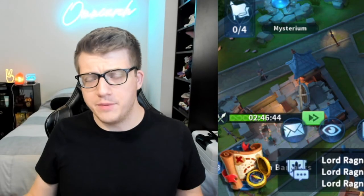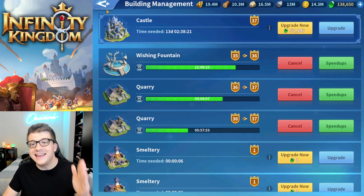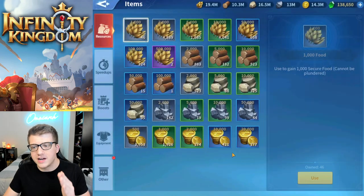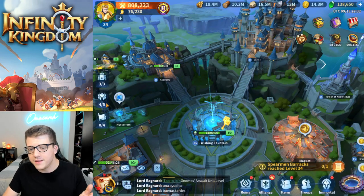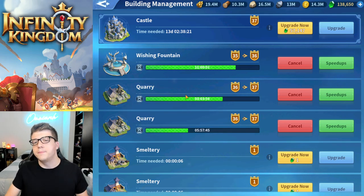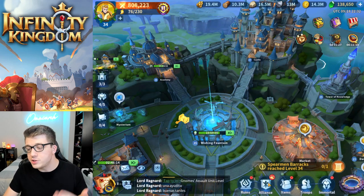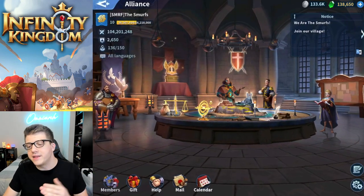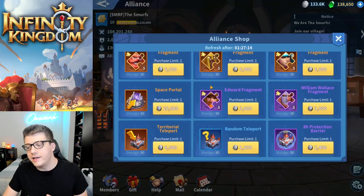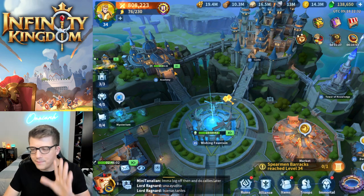You might be asking how do you have three builders? When you first start the game you have one permanent builder. You also have a second builder you can get from contract builders — you get a few of those items for free at the beginning. If you run out, you can buy them for gems, about 90 gems, or get them for free in the Alliance shop for 1800 Alliance coins. You do need to be a certain Alliance level before that becomes available.